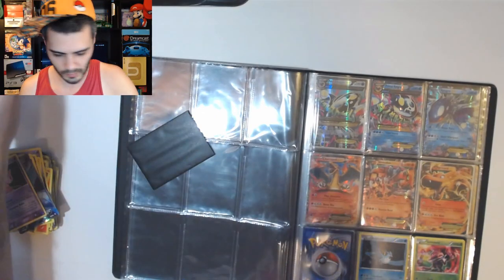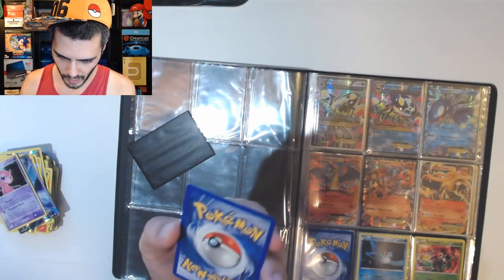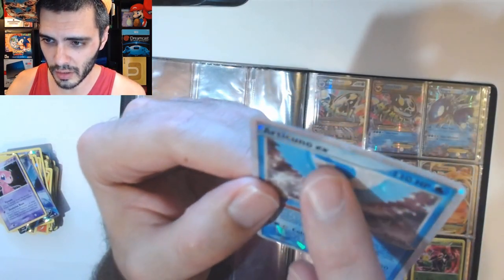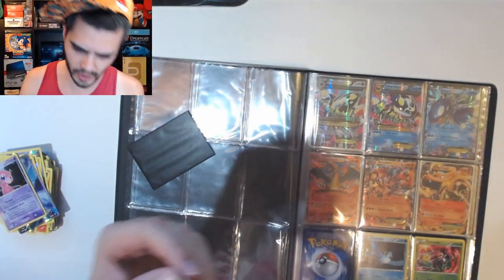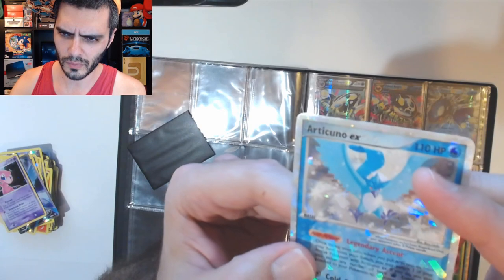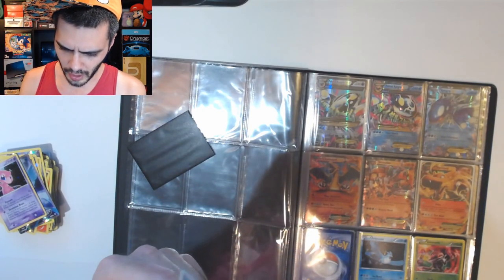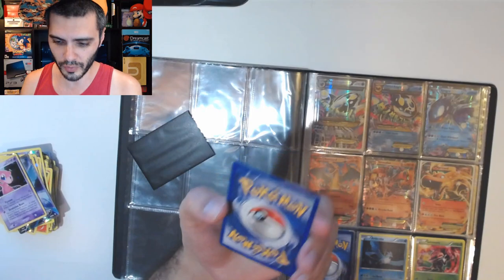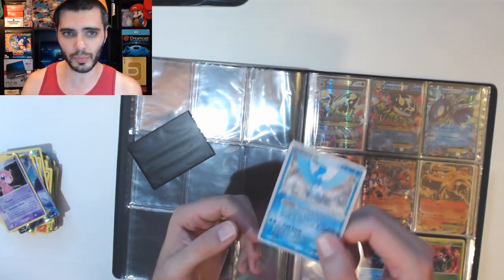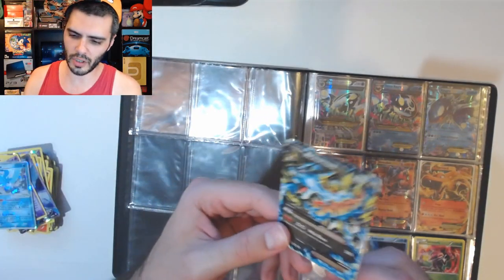Well look at that — an older EX, Articuno. It is really close to perfect. However, if you look near the top left corner — there's a ding there, and it's somewhat obvious. Otherwise it's a beautiful card. Something happened there that's really unfortunate because it is a pretty card. Okay, Mega Charizard — I've got a few of these, but still, can't hate on the Charizard EXs. That is a holo rare Camerupt. These are all in really good shape — maybe a ding here and there, but overall really good shape.